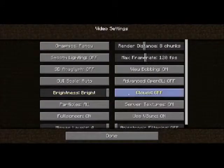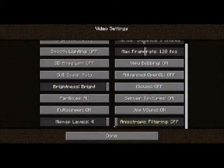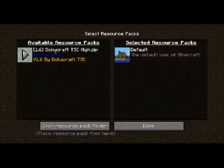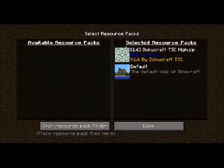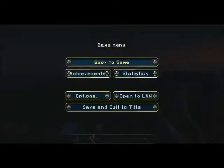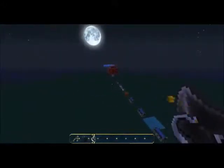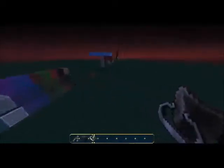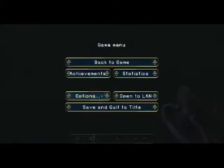In Video Settings there's now anisotropic filtering, mipmap levels, frame rates, and other options. You can now have multiple resource packs loaded, such as the Dokucraft pack for 1.6. This may not work properly, but as you can see the podzol and stained glass textures have not changed with it loaded.